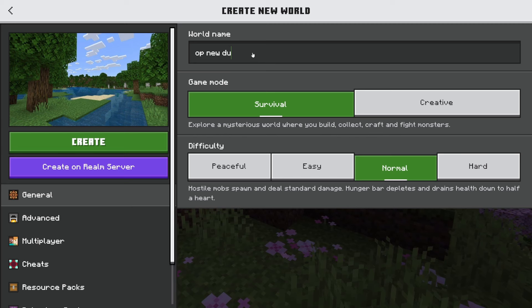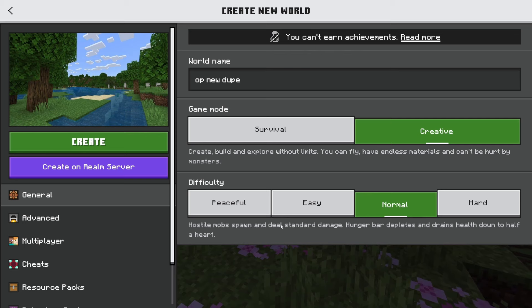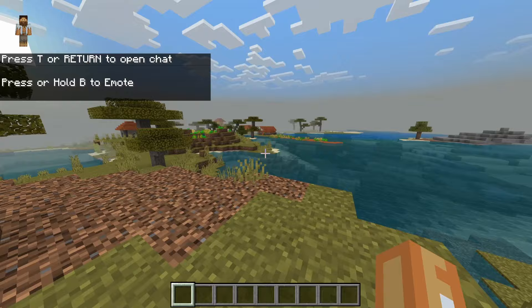We'll call this world 'OP New Dupe.' We're going to go into creative mode just for the purpose of the video so I can get things set up, and I'm going to be in peaceful as well. Turn off multiplayer and we should be good to go. I'm just going to wait for it to load, and first of all I'm going to grab any item — it doesn't really matter.